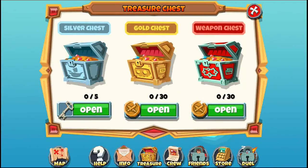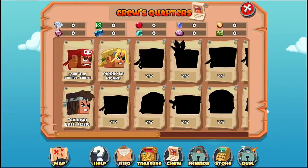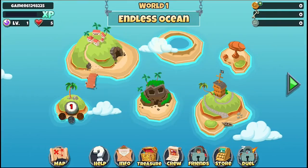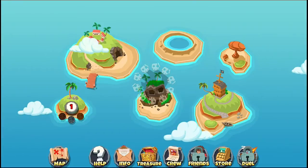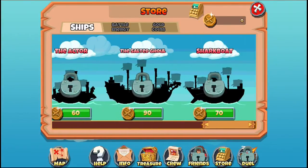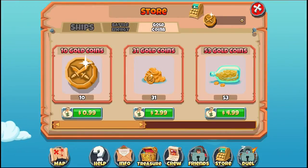Over in Treasure, you can buy gold, weapon chests, and silver chests. You can create your crew and get different crew members for your ship. I wonder if you can get different boats — that'd be cool. There's a Friends section, though it's locked. There's also a store — oh yeah, you can get different boats! That's actually pretty cool. You get bigger boats; I don't know if they have different stats, but that's neat.